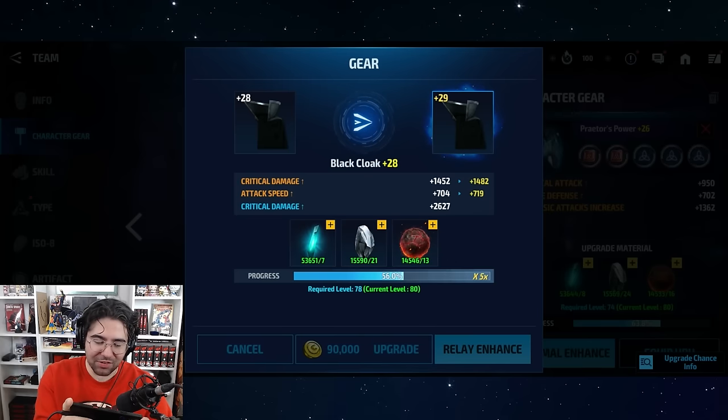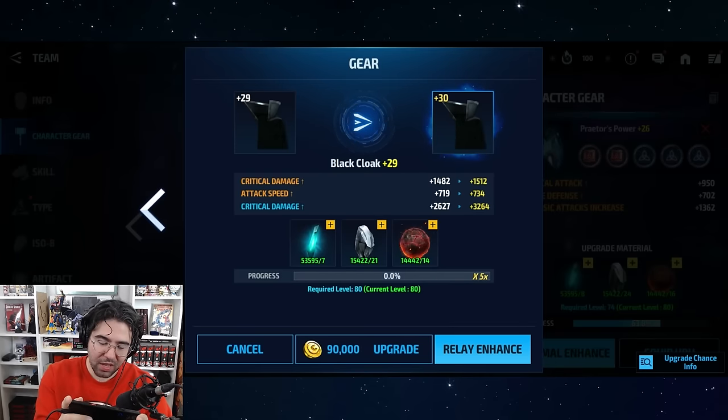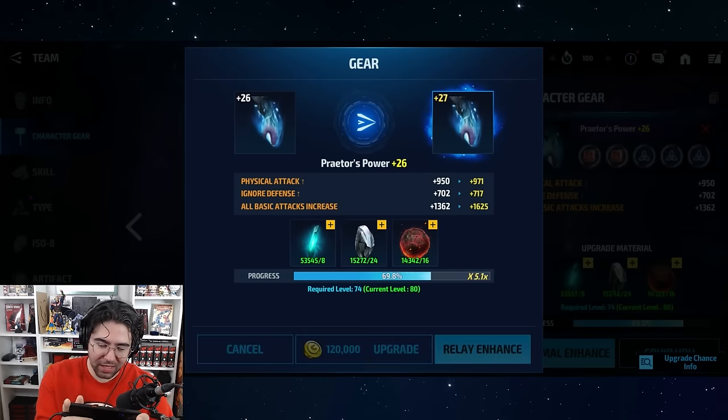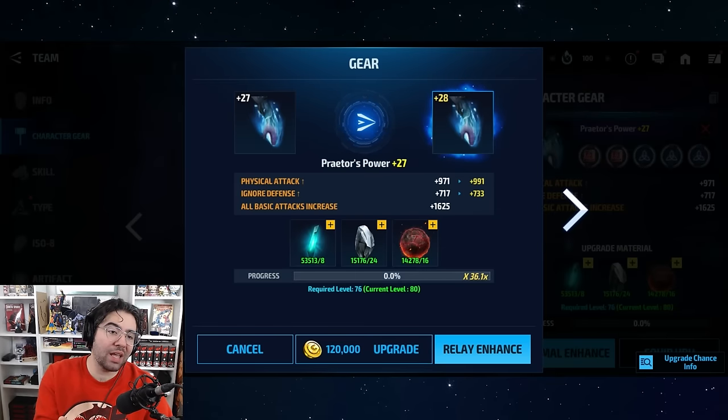One — we got a crit. Could you imagine if this actually is real and I actually end up saving materials? I think this is a good strategy — you're trading your time for rewards. The black cloak keeps critting, although it's just a 5x. I keep not being able to roll off it because it keeps critting. Okay, it finally stops — so we go back to the first one. I don't think this strategy works for people with OCD because the gears are all out of sync.